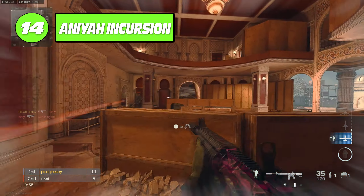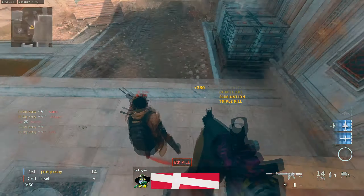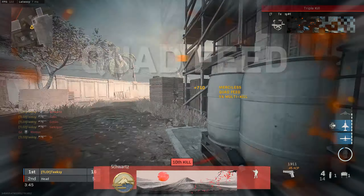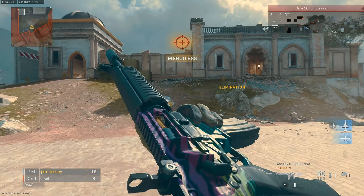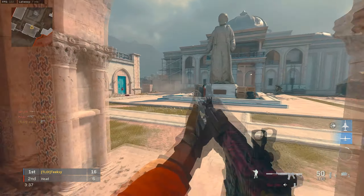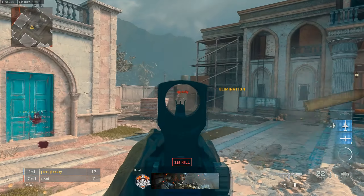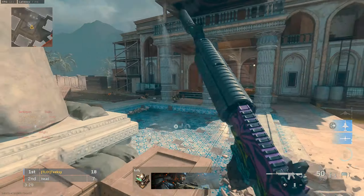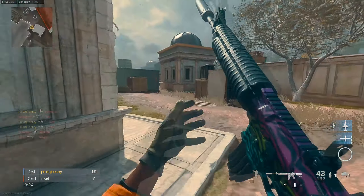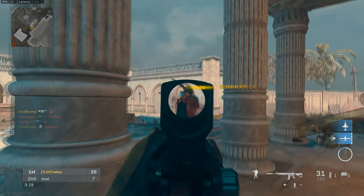At 14 we've got Ania Incursion. This map wasn't too bad — it was obviously a lot better than the Palace version. What confuses me about this game is that they had Incursion as a 6v6 map, and then in 10v10 you got Palace. But if you played 10v10 on the Incursion map, that would have been much better. But 10v10 on the Ania Palace map was just absolutely ridiculous — they added four players to each team but extended the map by a ridiculous amount. Ania Incursion for me was an okay 6v6 map, but there's not too many good things you can say about it or the Palace version.